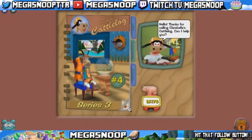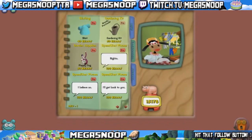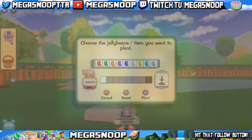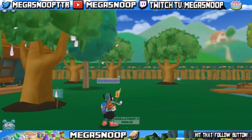Lastly, out of Clarabelle's catalog you have the ability to buy fountains. Depending on your shovel skill you'll be able to buy and plant different fountains, and just like with the flowers it requires a certain combination of jelly beans. If you remove a fountain you don't get any shovel skills for it — you only get shovel skills from picking flowers. But it's just nice to have as decoration.